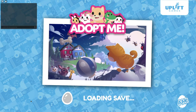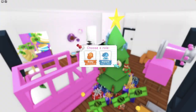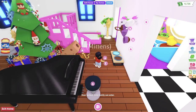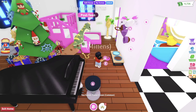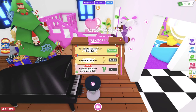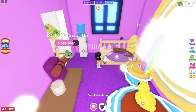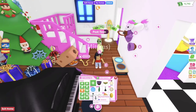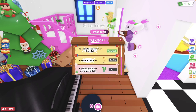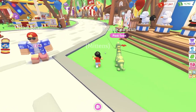Hey friends, playing Adoptme again today. We are so close to getting the Majestic Pony. I just need to finish a couple more levels and we will have that pony in our inventory. I've got 14 more minutes before I get another token, although I might already have a token in my backpack — let me check. I do! So let's head on over there and get this last Majestic Pony that we need.